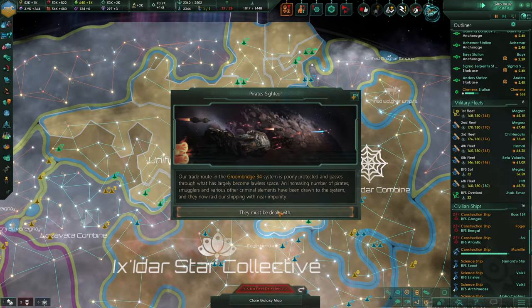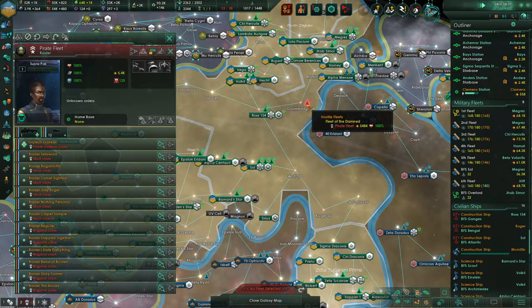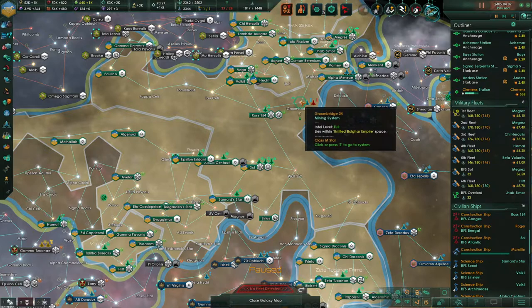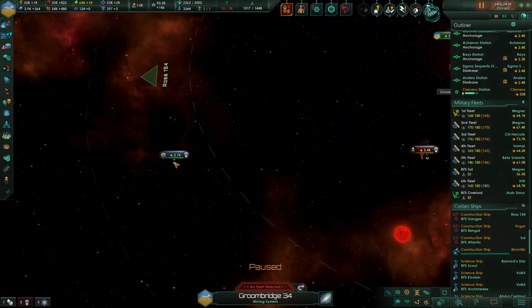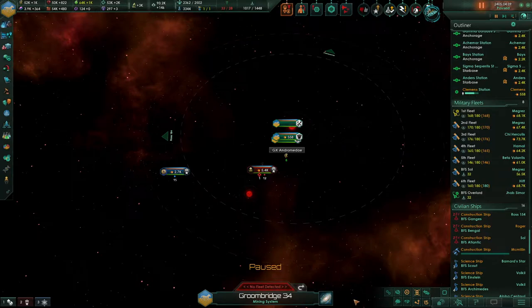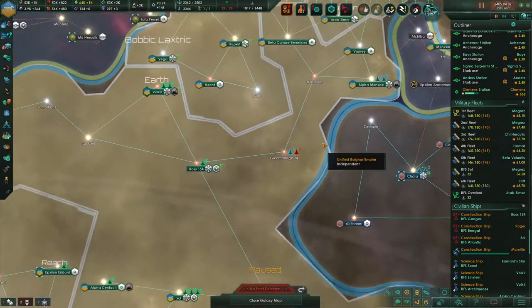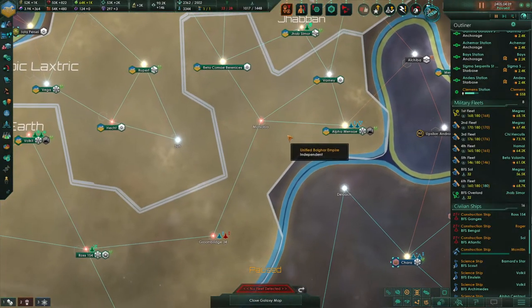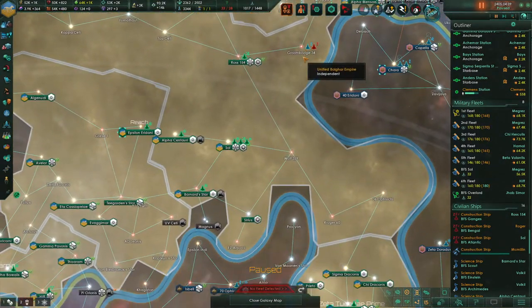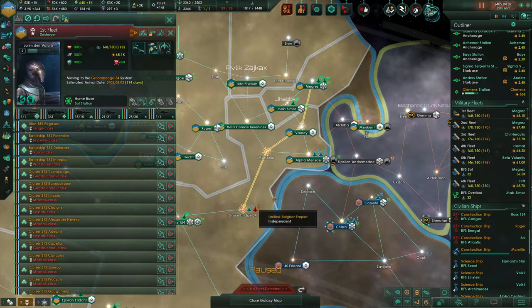We've got pirates in the Groombridge 34 system. The enemy is targeting one of our stations. Those defense forces are not going to hold. What is the closest fleet? First fleet — go take care of business.